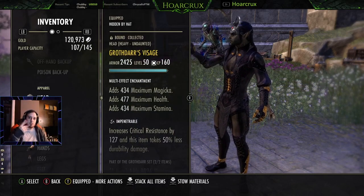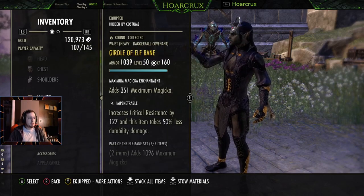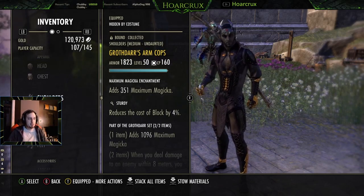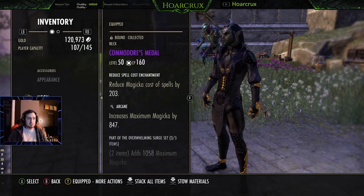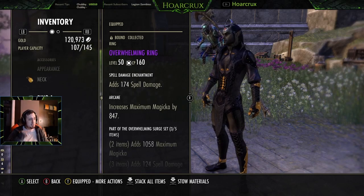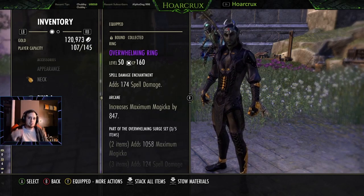Ideally you want your big pieces to be heavy to get more armor. The traits don't mean all too much — it really depends on your playstyle. I block a little, I roll dodge a little, so I have a little bit of everything. You can change these however you want; the rest of the build stays the same. We've got two reduced costs and one spell damage glyph on jewelry. I've optimized this as much as possible — if you add any more sustain you're losing damage and vice versa. Run two reduced costs and a spell damage as long as you're running the Atronach Mundus.